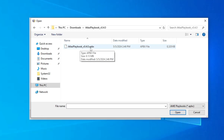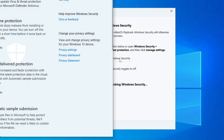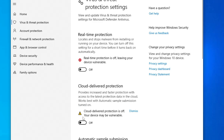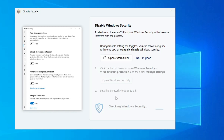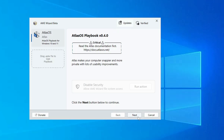Select the Atlas Playbook .apbx file and click Open. It will then say 'Run Action' — click on it, then click 'Open Windows Security'. Here you have to disable real-time protection, cloud-delivered protection, and automatic sample submission. Don't worry — once installation is complete you can re-enable them. Go back and it will check Windows Security, then confirm it has been disabled.